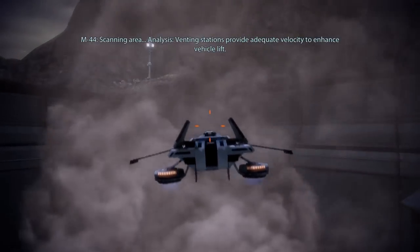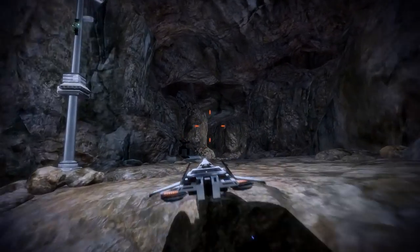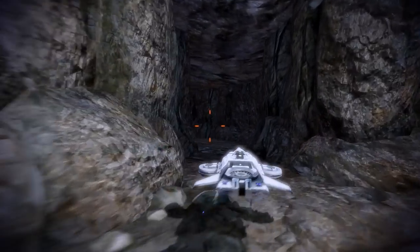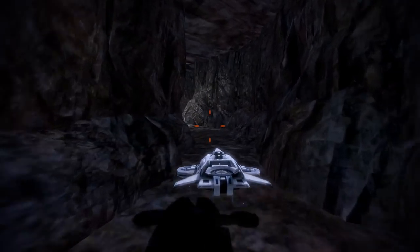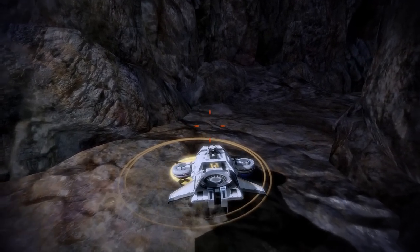Scanning area — analysis: venting stations provide adequate velocity to enhance vehicle lift. Using the Hammerhead we can quickly traverse the terrain and rush past the turret here. There is no need to take it out as we can simply take a left and collect an iridium stash in this small cave.